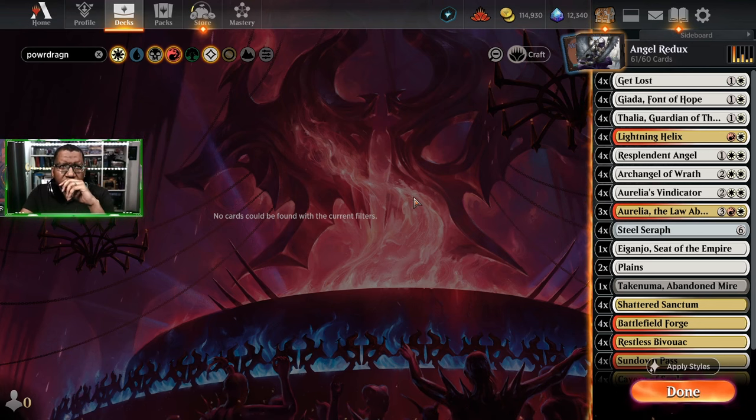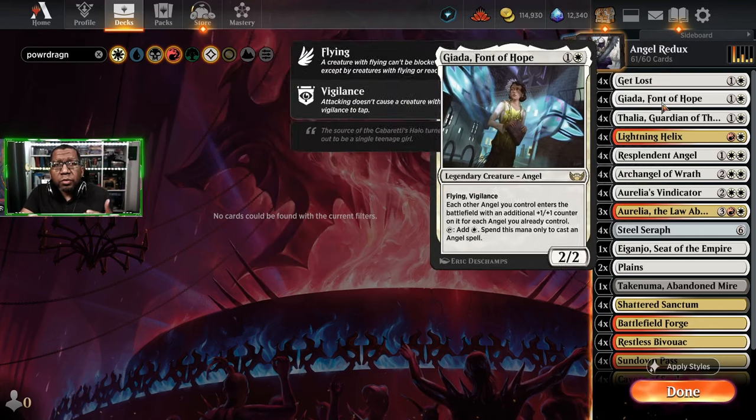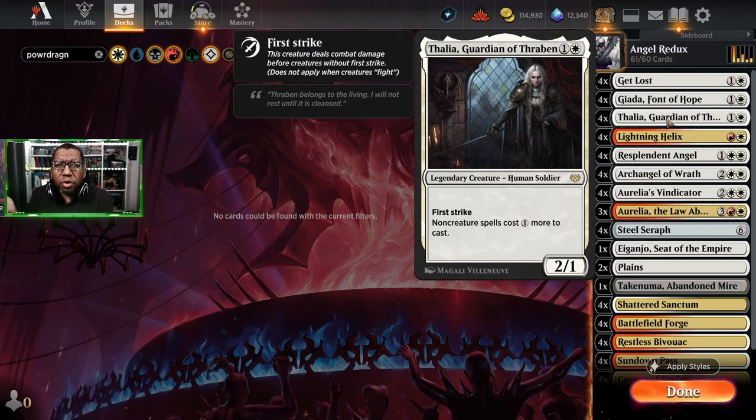The list starts with four Get Lost - this is a concession against control decks, getting rid of planeswalkers and enchantments that might be stopping our stuff. It also works against Selesnya enchantment decks. We have Giada, because angel deck. I decided to go full four Thalia this time - in my original list I played two or three. I removed stuff like Wandering Emperor, so Thalia doesn't hurt anything in the deck anymore, and it slows down control and midrange decks.